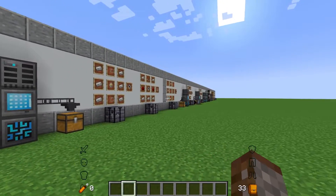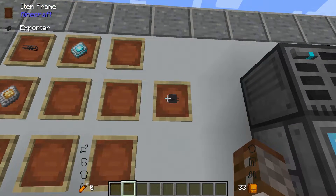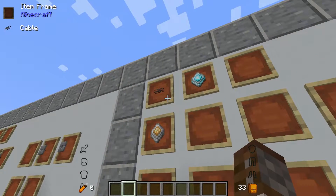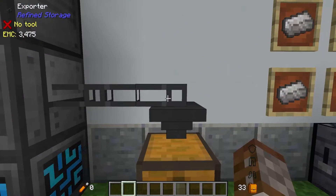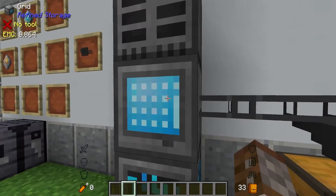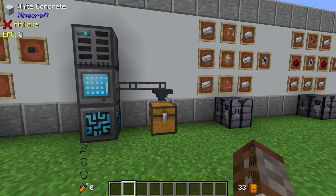The real meat and potatoes of this episode is how to get things in and out of your system. The first thing you're going to need is the exporter. The exporter is made with a construction core, an improved processor and one cable, and you only get one of these per craft. When thinking about the exporter, you don't want to think about importing things into a chest — you're actually exporting items out of your Refined Storage system into a chest. Some people get confused there.